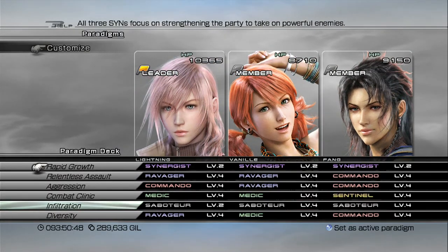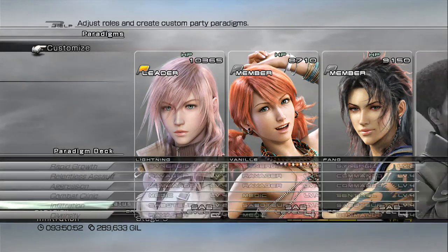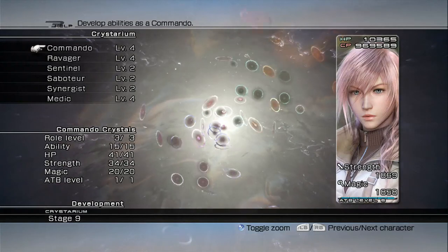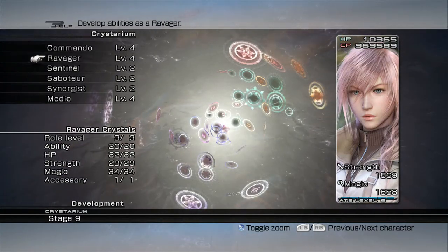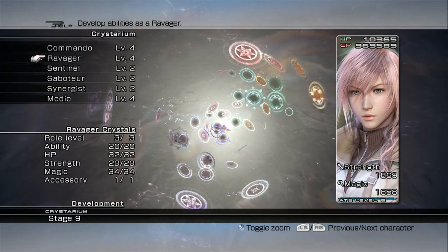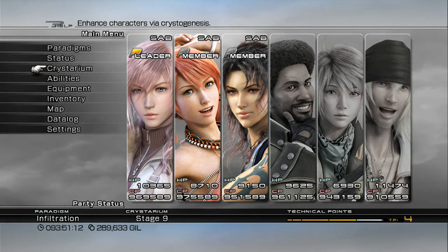If you're wondering how I have three Synergists or three Saboteurs, it's because I've progressed each character far enough down their secondary roles on the Crystarium so they've reached level two with all their secondary roles. Also all their primary roles are completely maxed out. One further note about CP: you should at least get into the 900,000 CPs because after we beat the final boss, our Crystarium will expand to its final stage, which is stage 10.